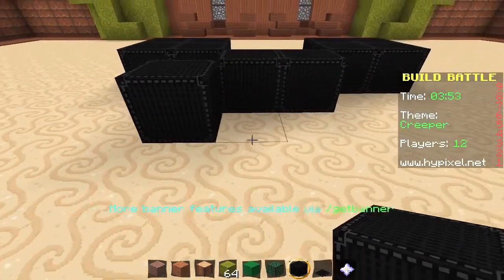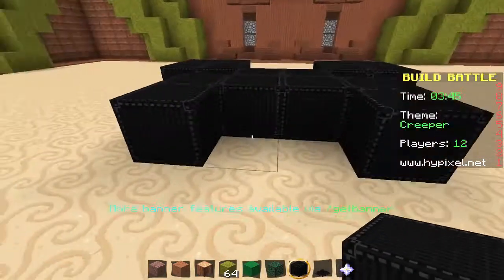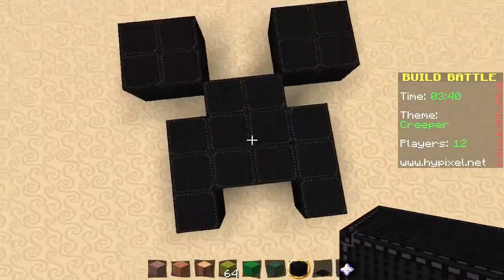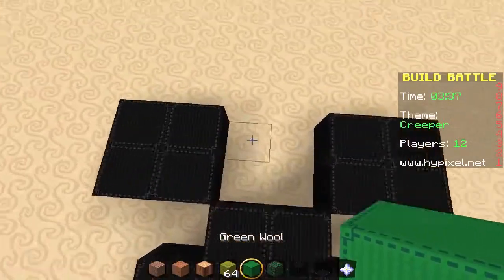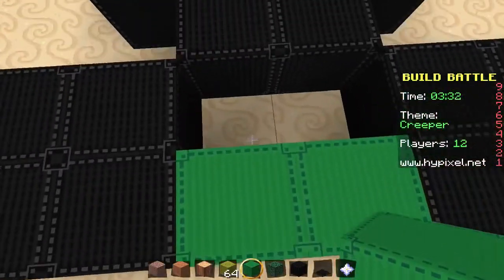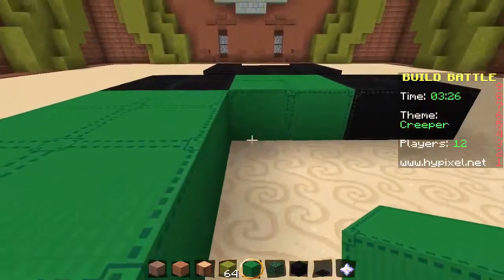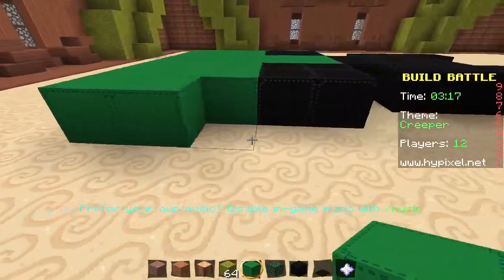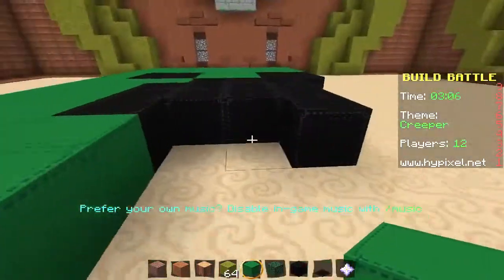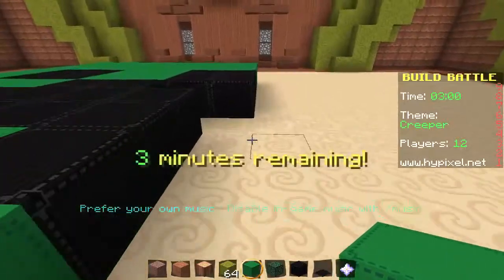And then it goes down, right? I feel like this is wider. All right, let's just do that. And then how far up is his head — do you think like that? And I think it's only one block out from his face. I could just spawn a whole bunch of creepers in here. I think I may do that. Let's spawn a whole bunch of creepers after I build my creeper.